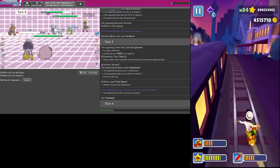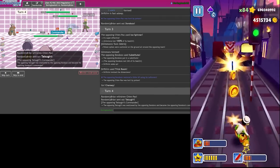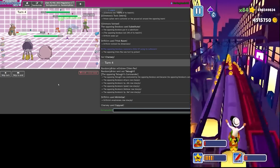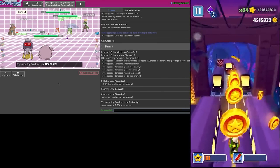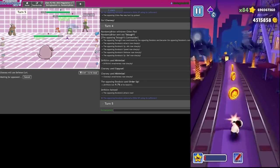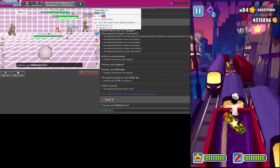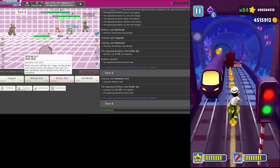I could totally win this! That's a Girafarig. Protect for no reason. Order Up - it still lands on me. I could Order Up but there's no point now. I just Defense Curl and I'm about to be the worst player on earth - I'm about to be their worst nightmare. They call me Nightmare Fredbear!